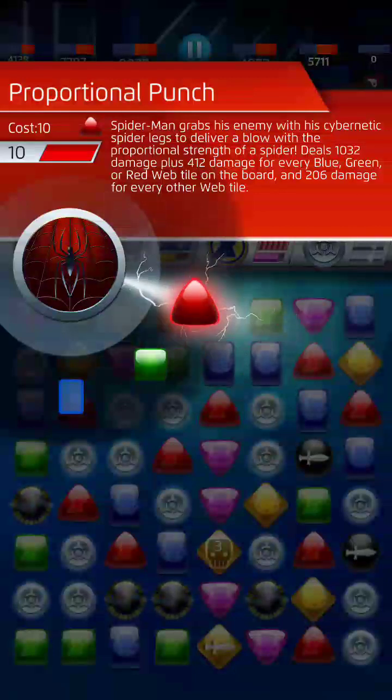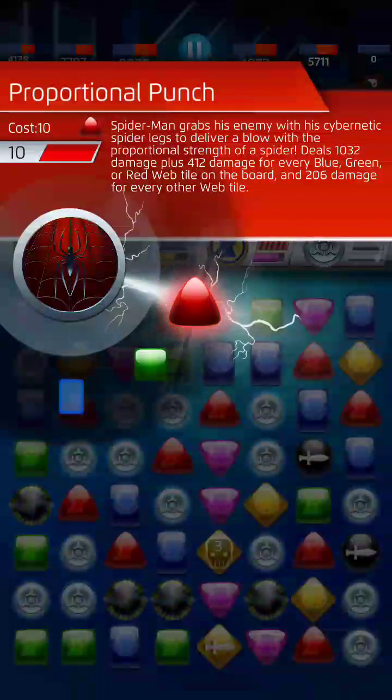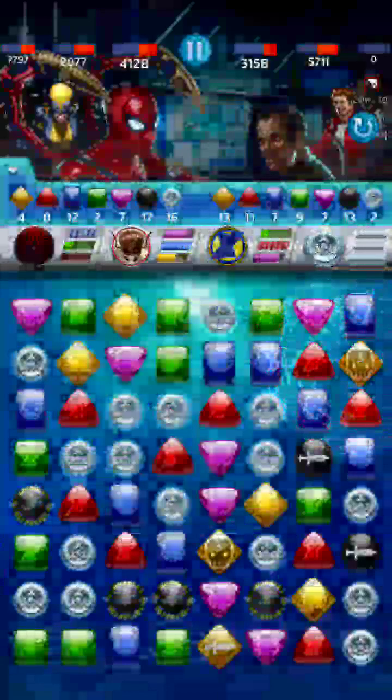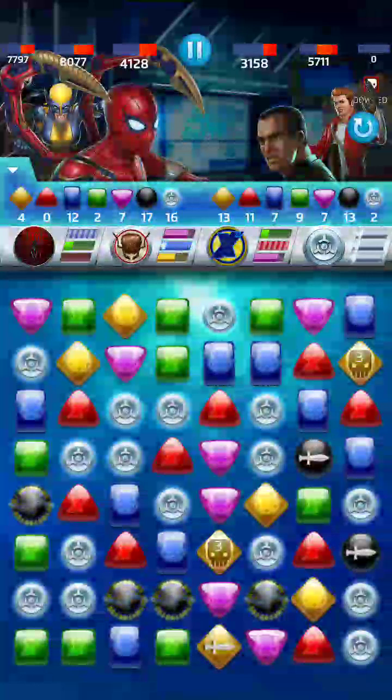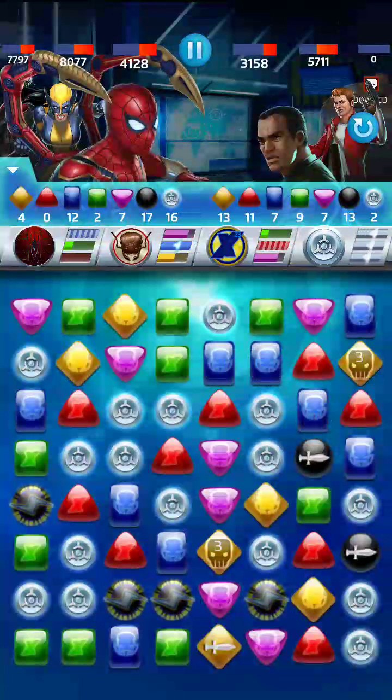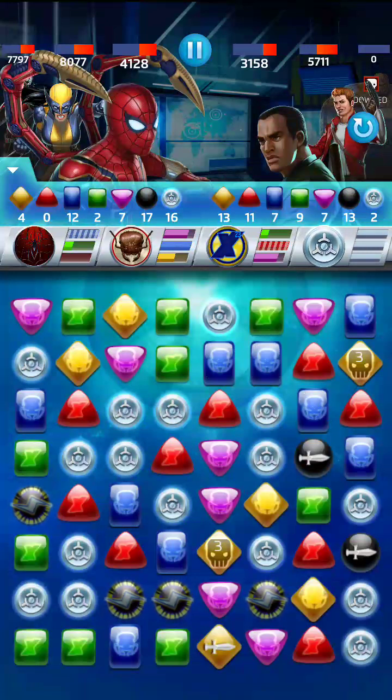Now let's see if we can get anything out of Proportional Punch. It's not a lot, but we have strike tiles on the board. We just couldn't get any web tiles because Spidey isn't leveled up enough to create web tiles by making his own matches. 1700 — well, we had no other reason to play that red AP anyway now that we've converted X-23's ability. But we're up to 12 blue, so I would love to finish this match with a Grow Punch from Ant-Man — that's going to be our goal.